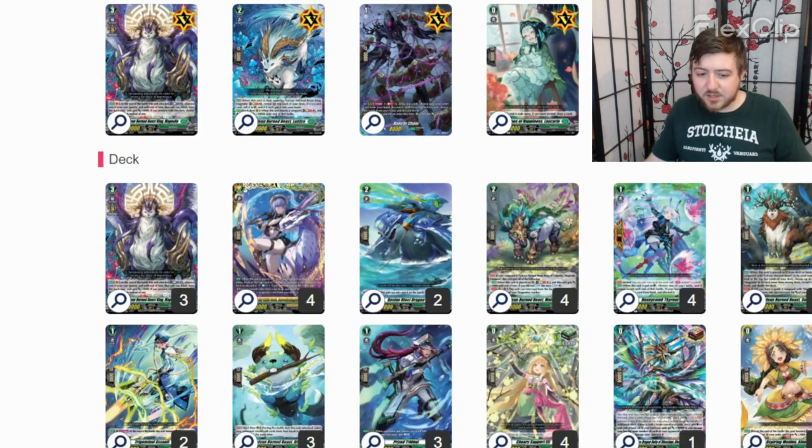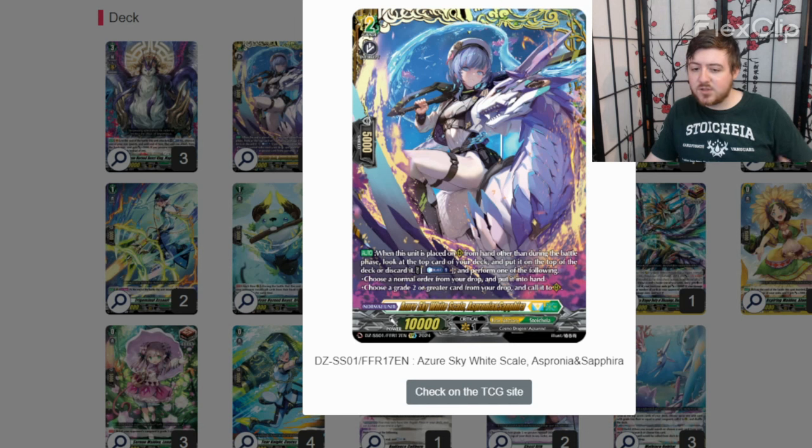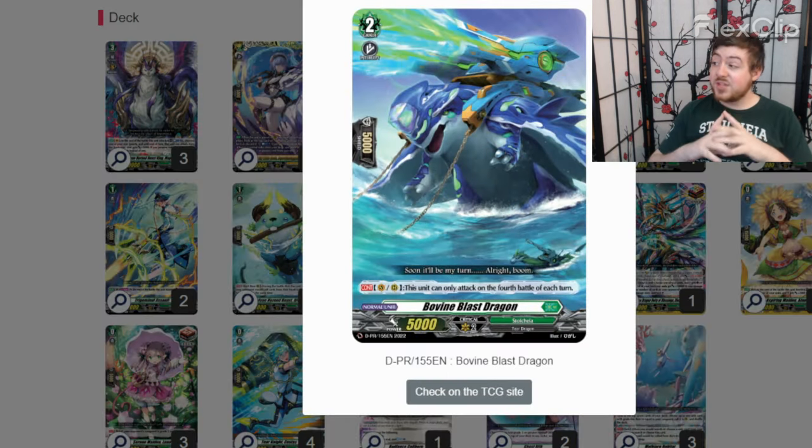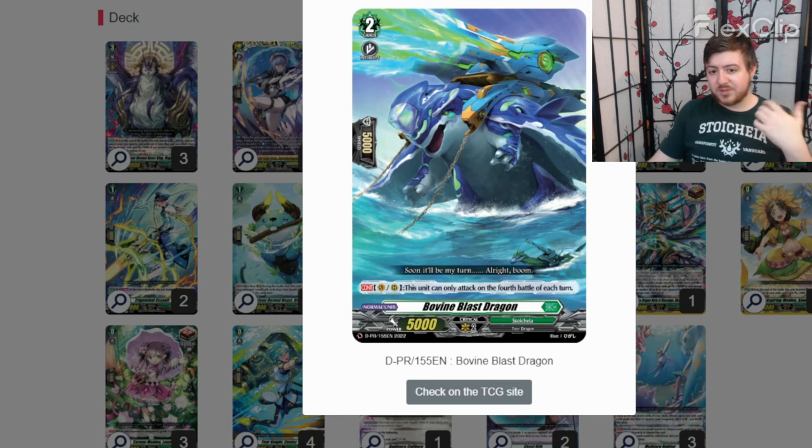This is kind of the deck list I'm using — obviously proxying. You've got to look at the top deck, you can call something normal like a grade two or greater or a normal order back. This is our second ever promo — most of you will probably have never seen this in your life. It can only attack on the fourth battle of the turn and the reason it's 5k is because if you look closely, its base critical is two. So it's basically a roaming prison that can intercept, and if you have it on a marker it's a 15k, if you have it in the back row on a marker it's 25k.